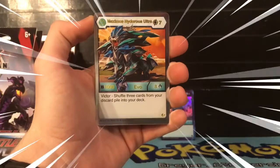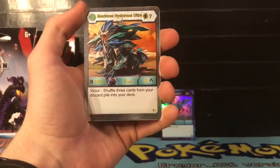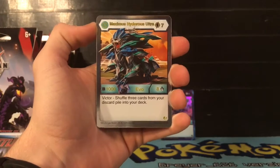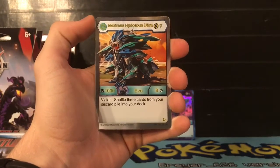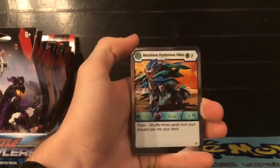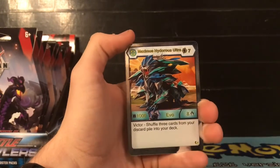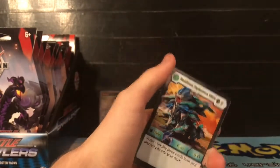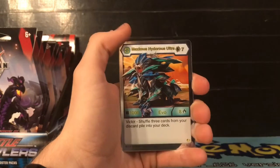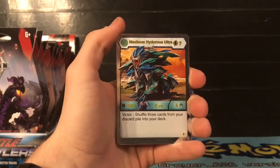Our next card is a Bakugan Elite - already in the second pack! We got Maximus Hydorus Ultra! For seven energies, 1000 B power, eight damage, evolve off the Hydorus Ultra Chaos, and victor: shuffle three cards from your discard power into your deck. Oh my goodness, this is our second Bakugan Elite already into the second pack - that is fantastic! I have to say, if you guys haven't guessed, I think the Nilius packs are like the best packs.